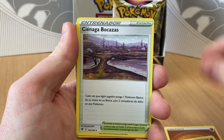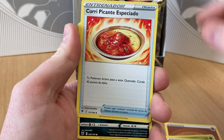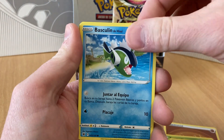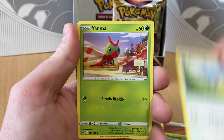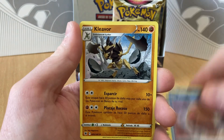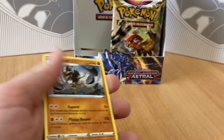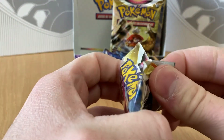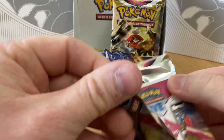Energia, Yanmega, Cienega, Boca — I don't know those words in Spanish. Curipicante Especial, that's better. Quillfish, Baskulin, Puccina, Glamoow, the reverse is a Swinub, and the rare is a Cleavor. I don't know how I feel about that, because I really love Scyther, so I'm not a super fan of Cleavor.